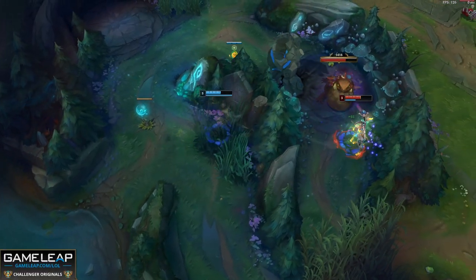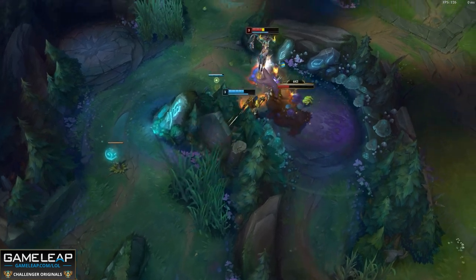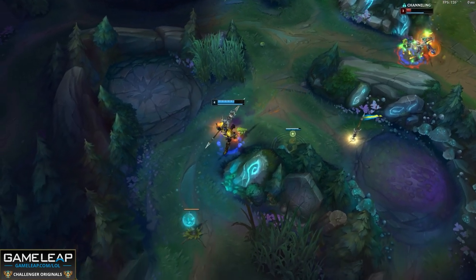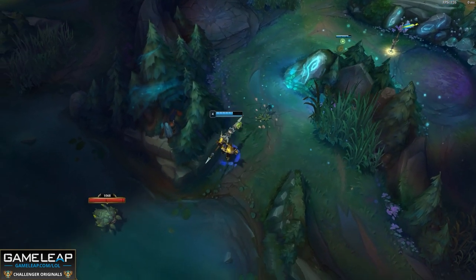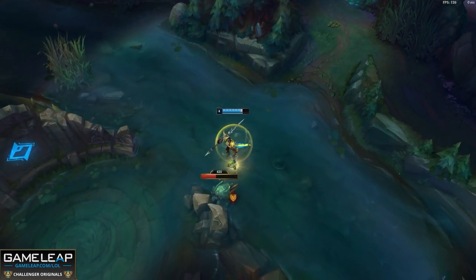We'll explain the exact pathing in just a moment. J4 has, and always will be, one of the best cheese junglers in League of Legends for a few reasons. First and foremost, we can outplay our opponents incredibly easily using our EQ. Even if our EQ gets flashed, we can flash on our opponent afterwards to still hit the knockup, and at worst, force a recall from our opponent. At best, we secure a kill and trade flash for flash, which is always worth on a jungler.